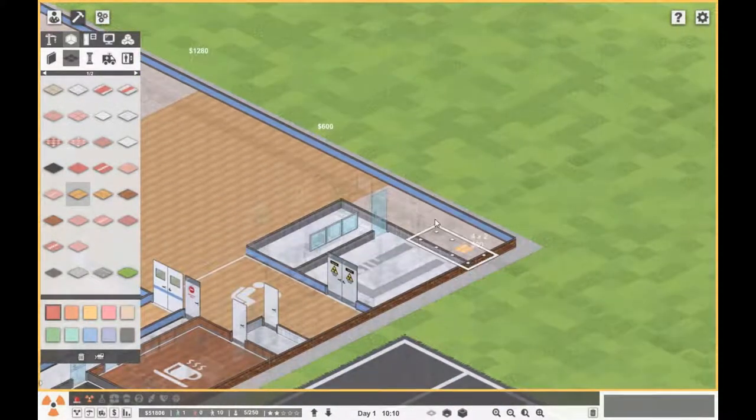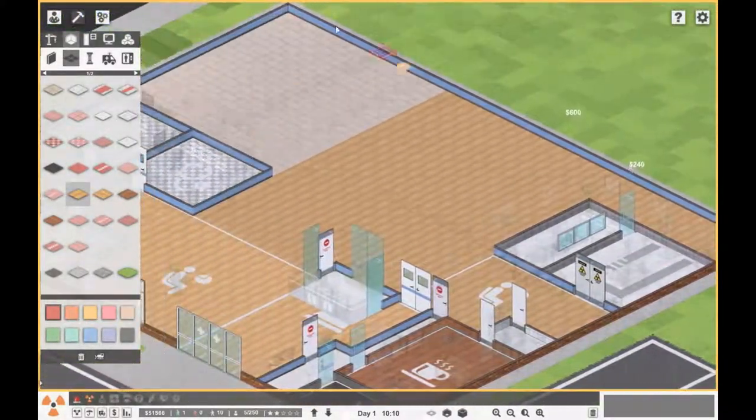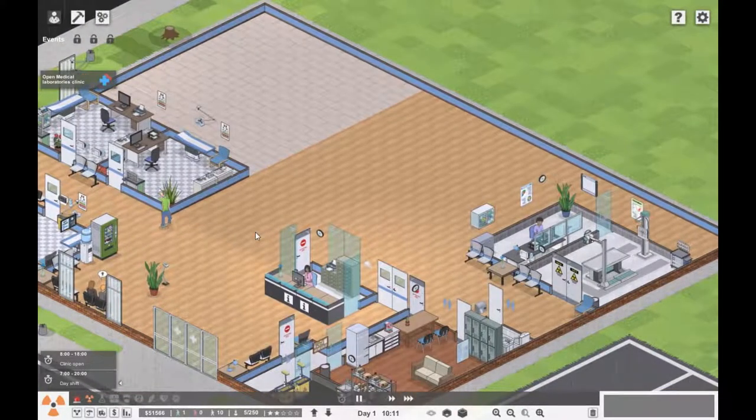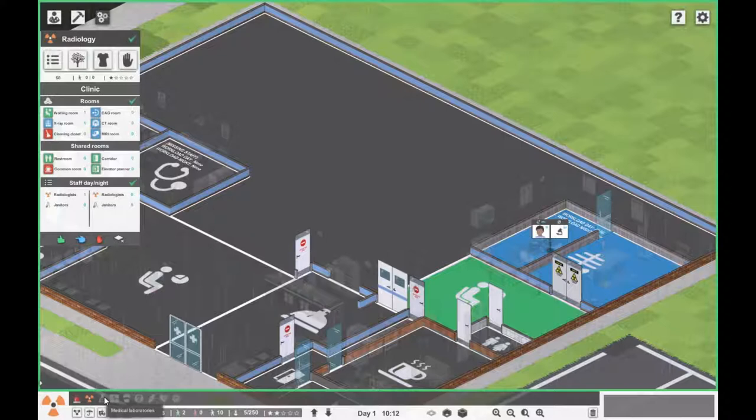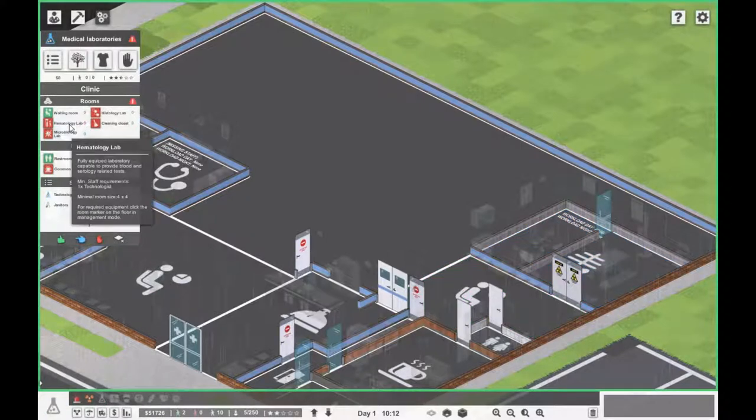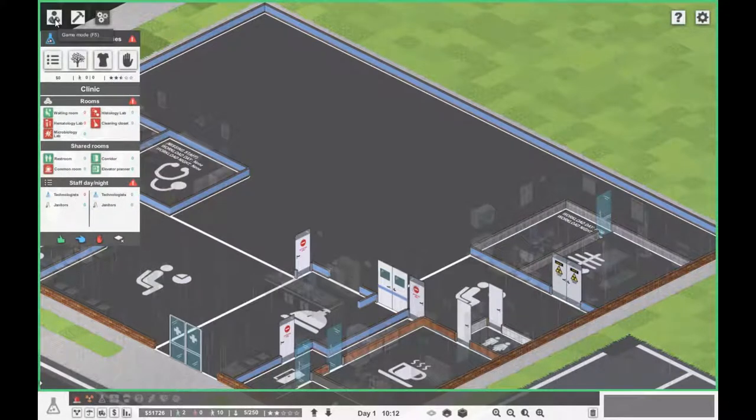Let's fill that bit out. There are three labs in this game: the histology lab, hematology, microbiology, and histology — so blood, microbes, and tissue.